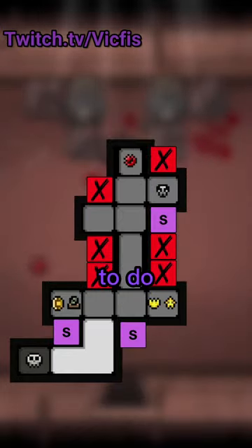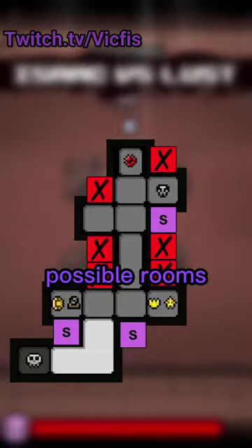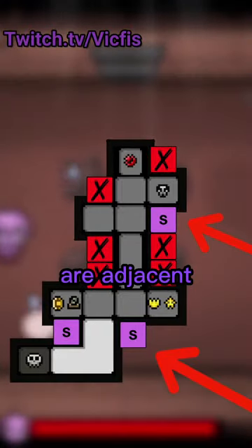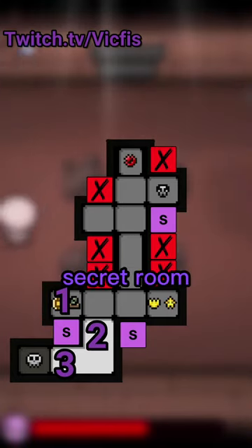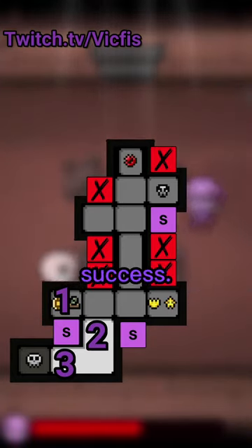Well, it's pretty easy. All you have to do is determine which candidates have the most possible rooms adjacent to them. These two spots are adjacent to two rooms, while this one is touching three other rooms. The more rooms touching a potential secret room, the better — so bomb here first, since it has the highest chance of success.